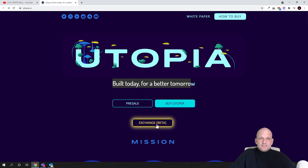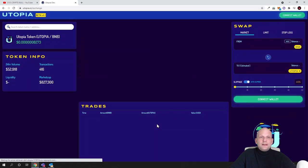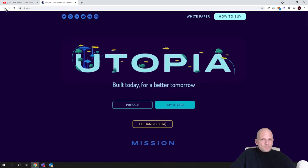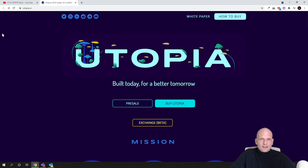Here is the Exchange Beta — this is the first product which Utopia has built, currently running in beta. You can see chart analysis for Utopia itself, which is going up. The current price is $0.0008273, and this project is currently growing. The price is very cheap. They are going to fully decentralize this project.